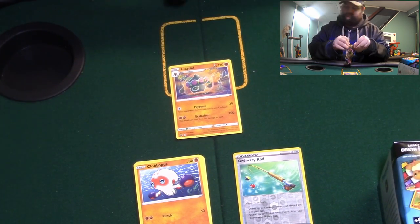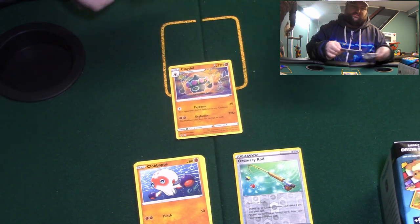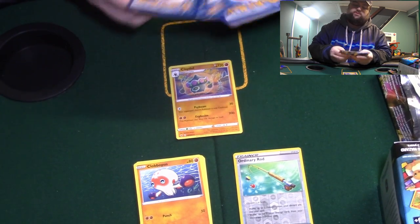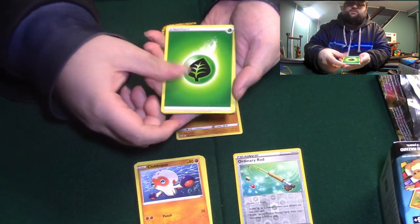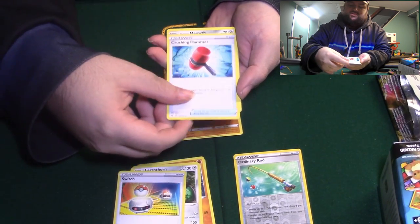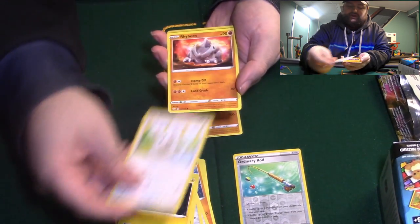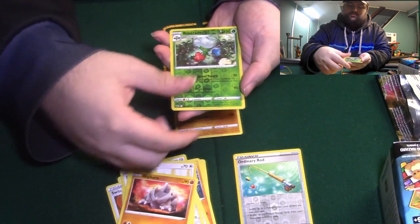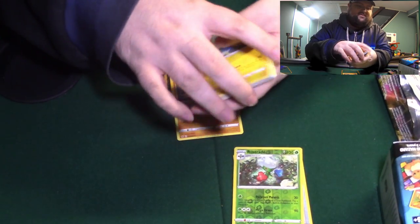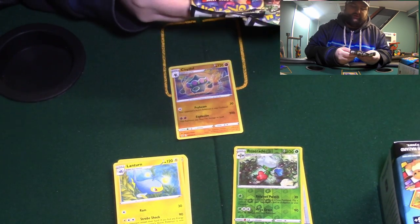Second pack. Next pack — try not to bump the table. Parathorn, Switch, Hammer, Galarian Meowth, Coral Gunk, Chin Chow, Encino, Rhyhorn, Roserade, and a Lantern. I actually like that. That lantern's actually really nice looking.